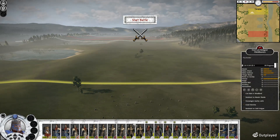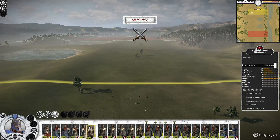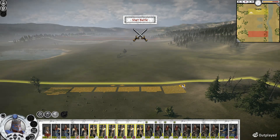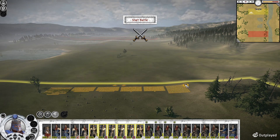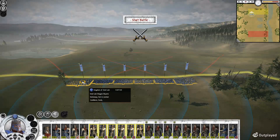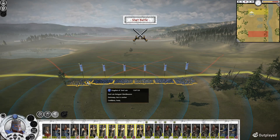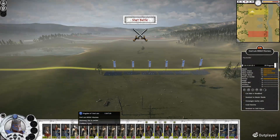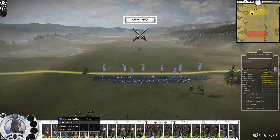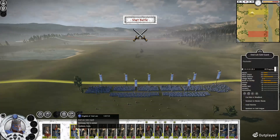Let's see about setting up our army here. Put the Dragon Slayers on the sides of our front line here. I'll throw our Mithril Warriors, which are our elite infantry, in the back here along with our spears.